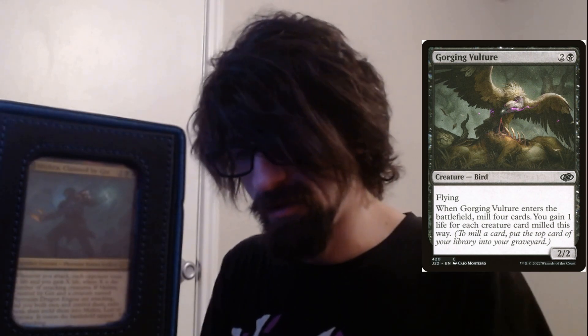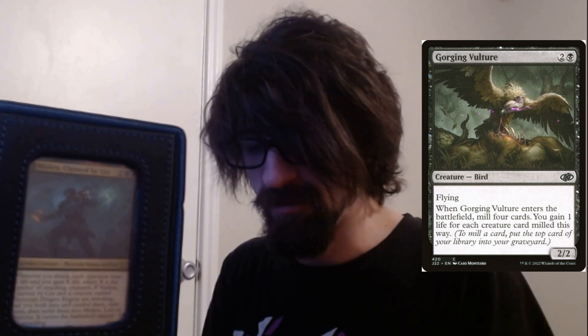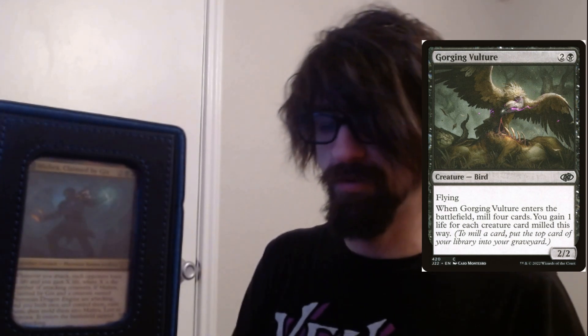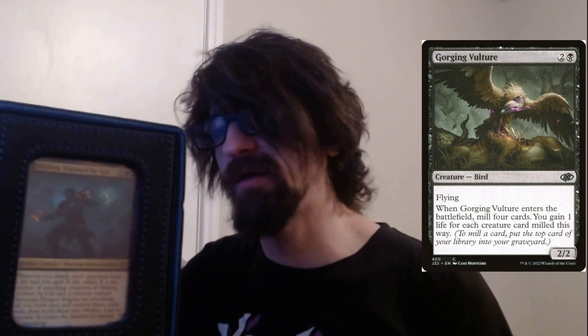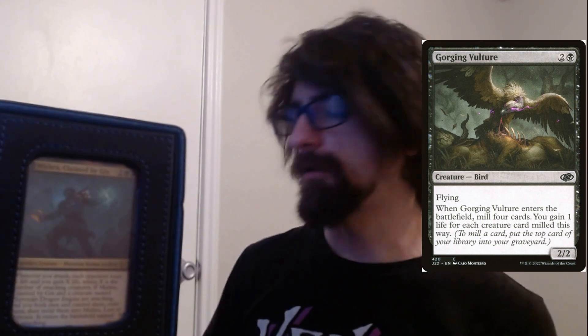We have Gorging Vulture — a three-cost flying creature. When it enters the battlefield, put the top four cards of your library into your graveyard and gain one life for each creature card put there. It's very situational — I don't think I've played it once yet. It depends on your setup. If you don't have your Dragon Engine in hand early, you may want to play it to see if you can get lucky and mill it in.